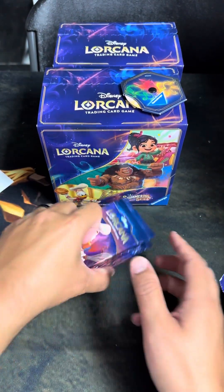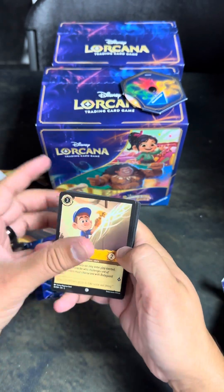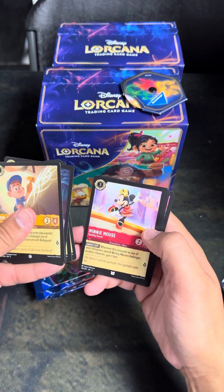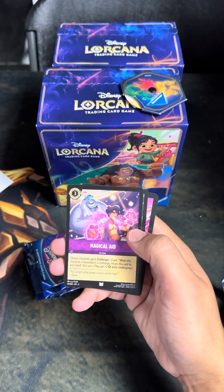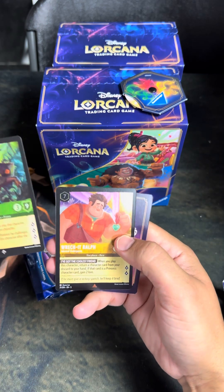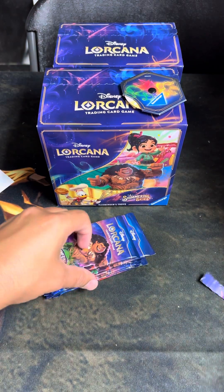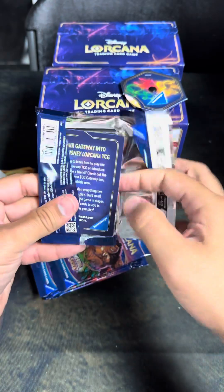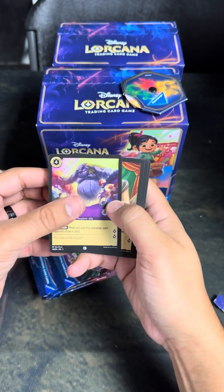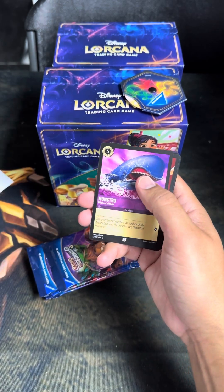Is there any card you're looking for in this set of Lorcana? Me, I'm looking for Ruby Amethyst support. I tried the other ones — Ember Steel Song — it's fun, but nothing better than red/purple and just defeating your opponent. Rafiki, Prince Philip, and Wreck-It Ralph — it's at a rare. Womp womp, no legendary, no enchanted — it sucks. Don't you just like opening up cards regardless, and in any card game you don't get enchanted or rares in every single pack?